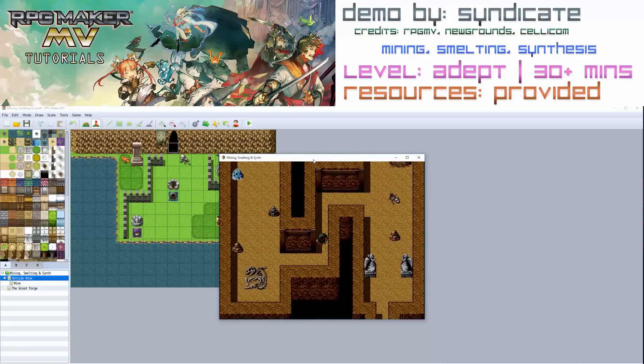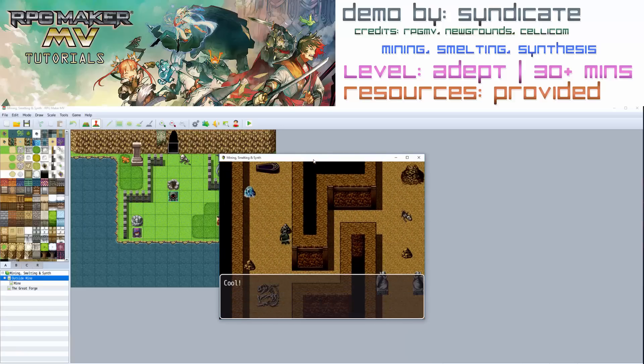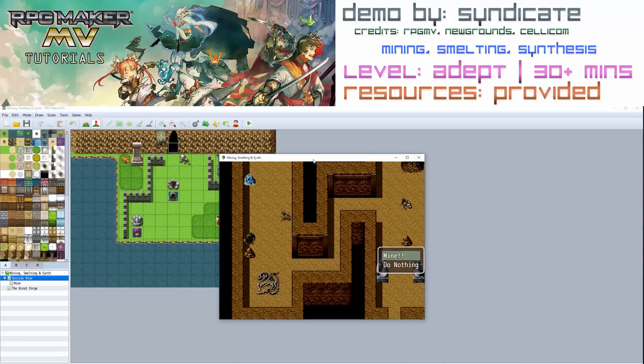Over here you'll see there's a different colored vein — it is for iron. So let's mine this one. Looks like we've got some iron ore. Now it does vary. Sometimes you will get iron ore, sometimes you will get nothing. Looks like we're lucky this time — we're getting nothing but iron ore. And after a while the ore will break; the vein will break even.